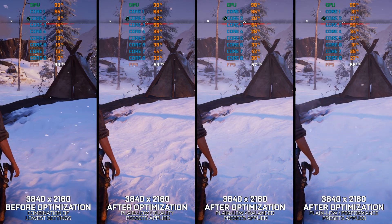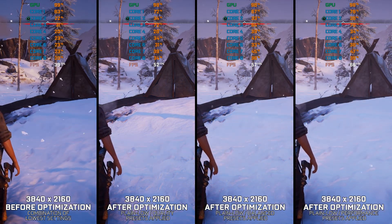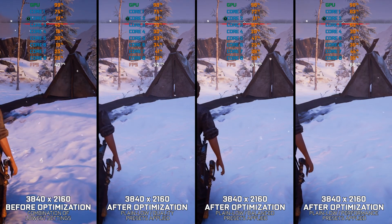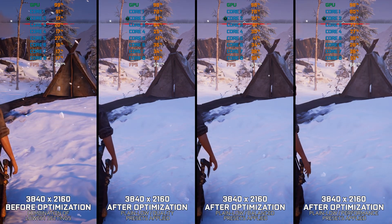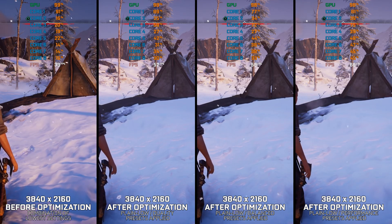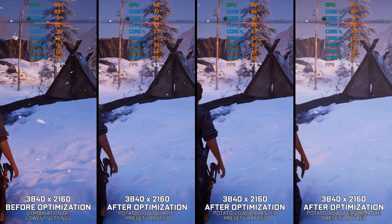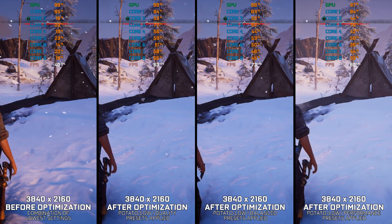Assassin's Creed Valhalla is the latest installment in the Origins Odyssey Valhalla trilogy. Valhalla lets you raid your enemies, grow your settlement, and build your political power. Now that Ubisoft has come back crawling to Gaben and Steam, there was never a better time to revisit this release one last time.